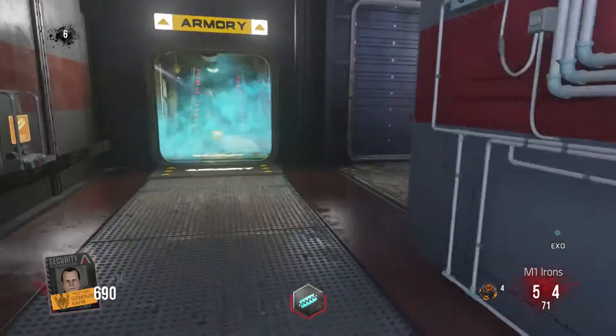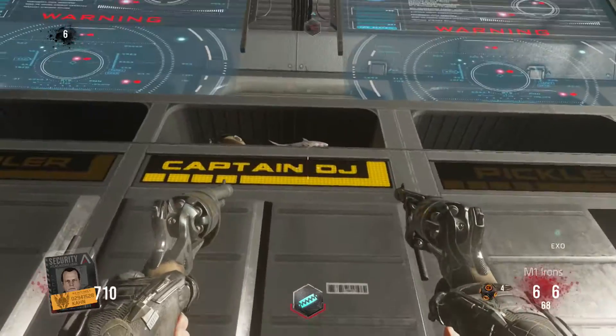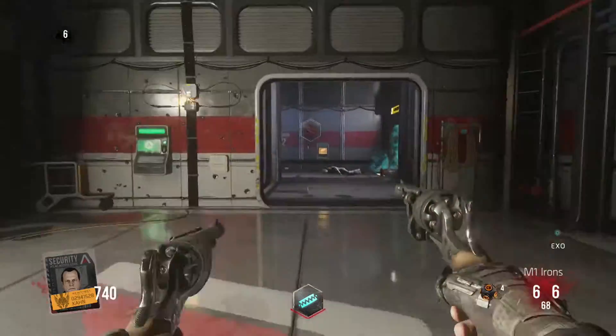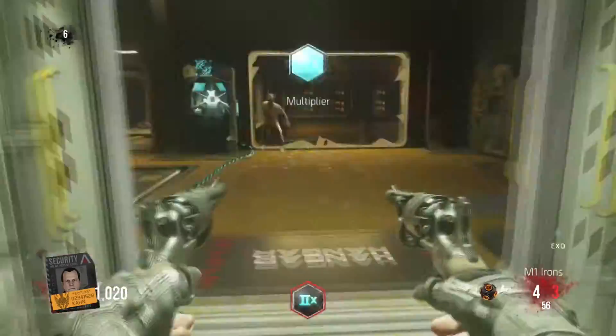You end up down in the armoury where the lockers are — there's one that's Captain DJ. Do the same thing; you sometimes have to jump for it, sometimes you don't pick it up straight away, but that's the second one.